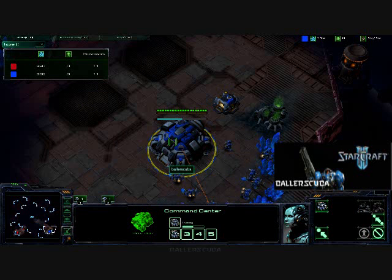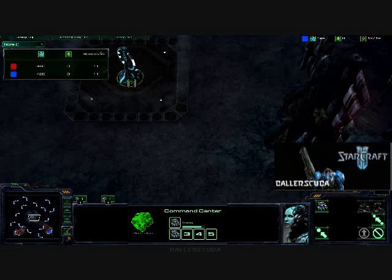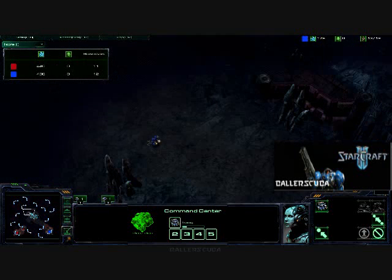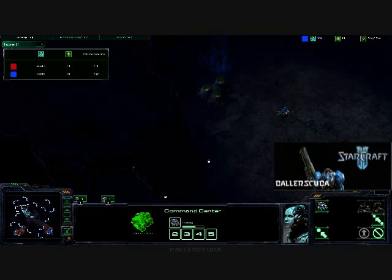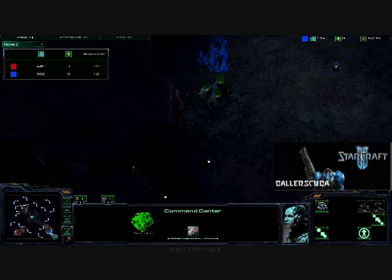I do send an SCV out to scout. Check out that Zelnaga tower in the middle there — not going to help me at all. I assume the computer wants to keep things symmetrical, so I go directly across the map. Don't see anything there.